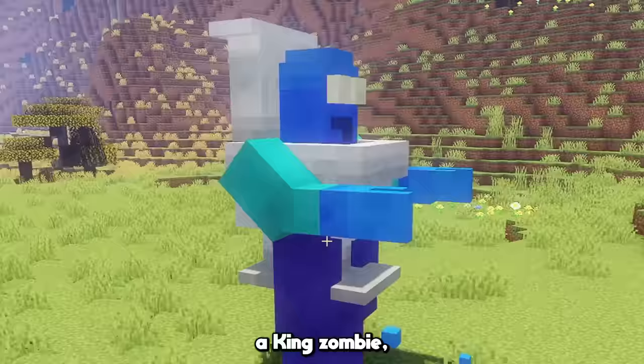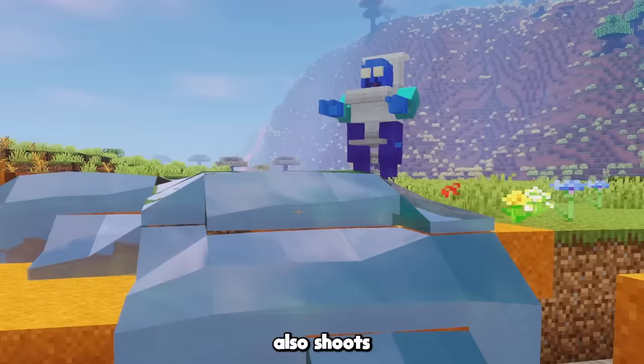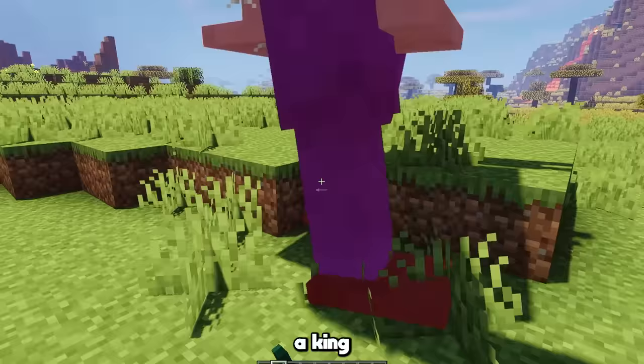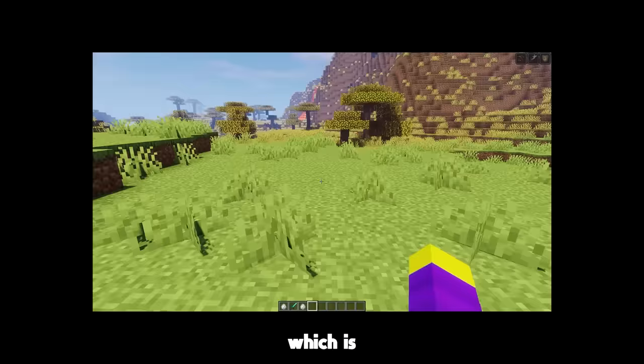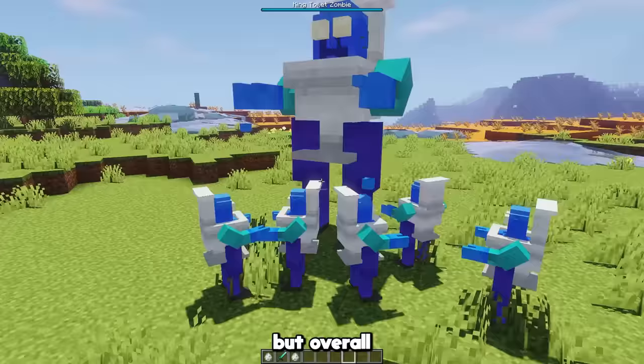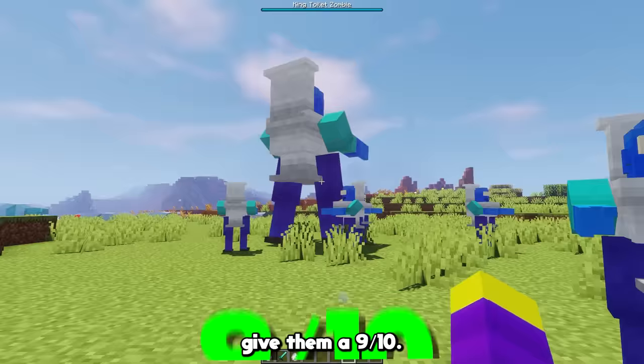There is also a king zombie, which is way more powerful than the default ones. The king toilet also shoots water balls at you, which may seem like it isn't dangerous, but that is definitely not the case. If you kill a king toilet zombie, he drops a king's crown, which is definitely not an item from one of my previous videos. It's also not supposed to be red, I don't know what happened. But overall, I think the toilet zombies are a pretty cool addition to the game, so because of that I'm going to give them a 9 out of 10.